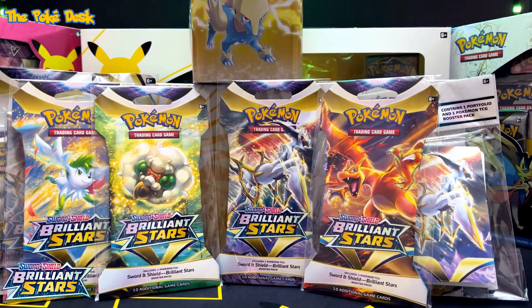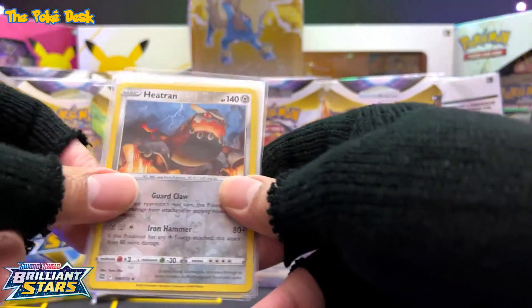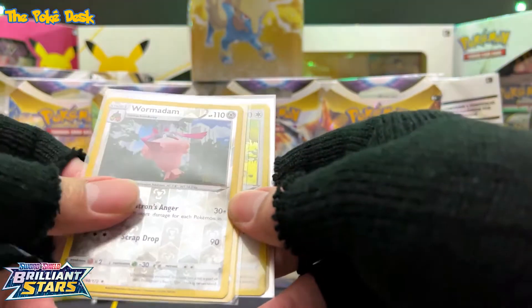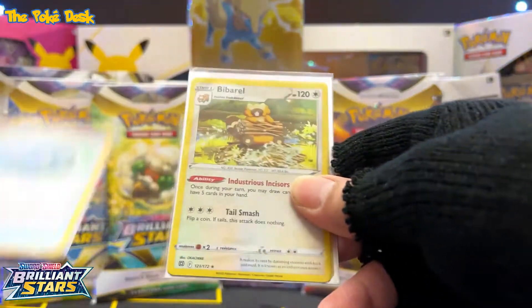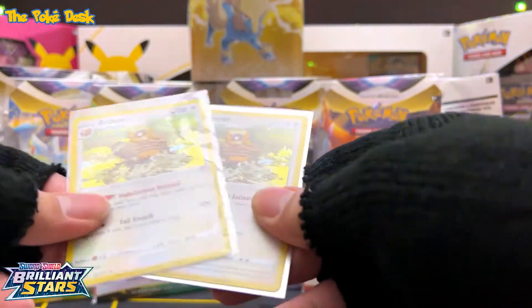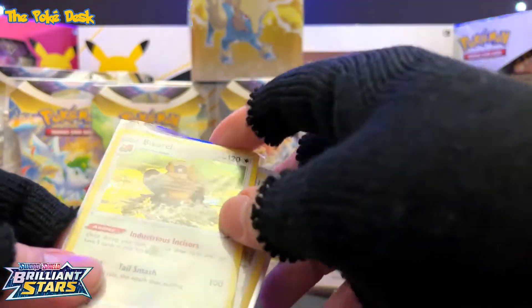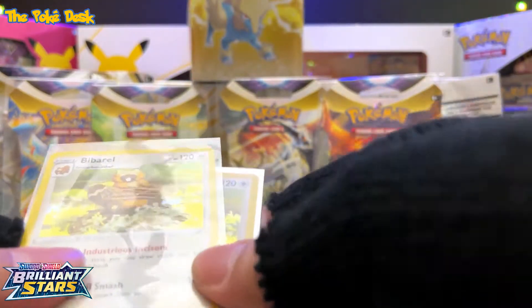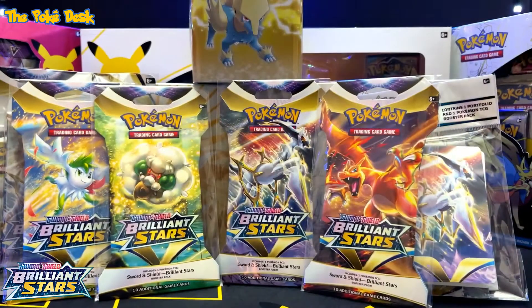Before I show you the pack arts, let's do a review. I got a Heatran reverse holo, Whimsicott reverse holo, Freshwater Set reverse holo, and a Barbel reverse holo as the dupes. The hollows look different from the other sets we've had like Fusion Strike, Battle Styles, or Evolving Skies — this looks like the old-school hologram style. I guess they're going back to old school.